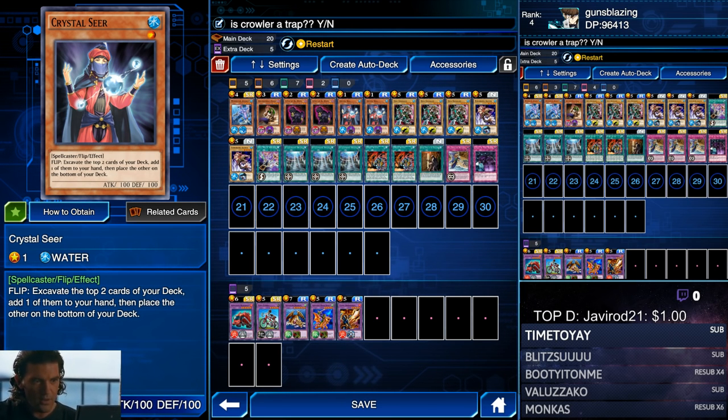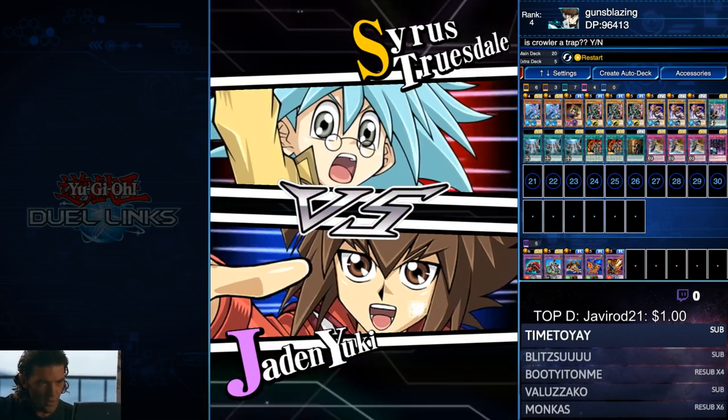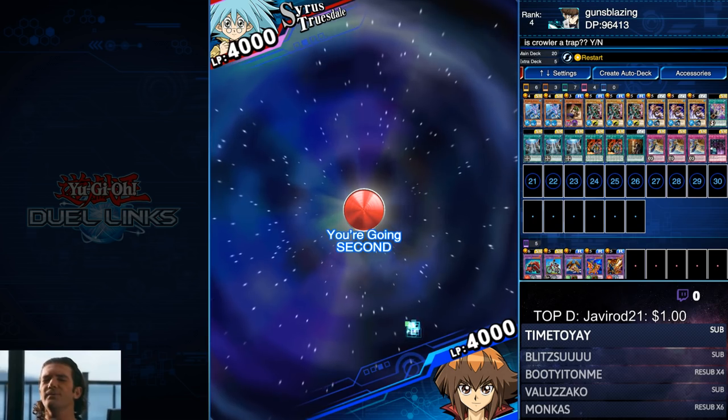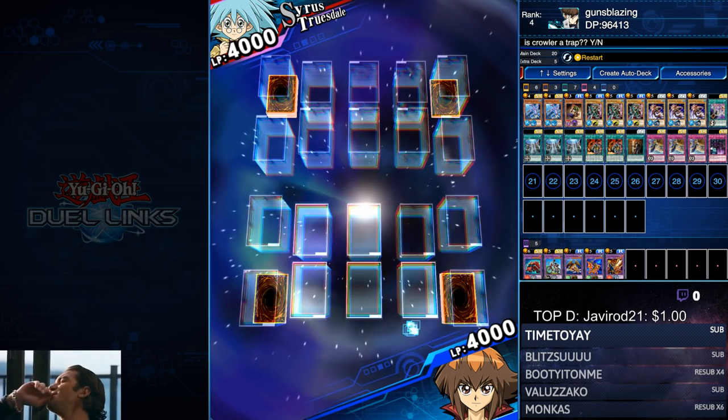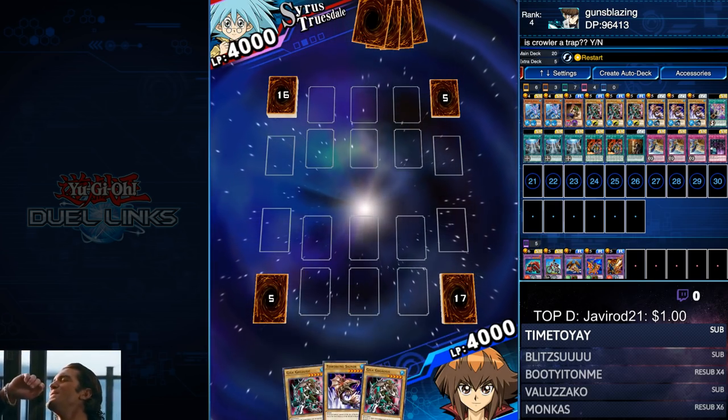You can use Cat of Ill Omen and Crystal Seer to replace the extra Sea Stealth Attacks and the Warrior of Atlantis. As for the level five water monsters, you can use whatever level five water monsters you want, as long as they have enough attack so that two Union Attacks combined will get your Vassal to over 10,000 attack.